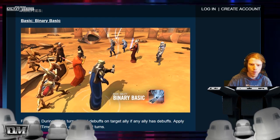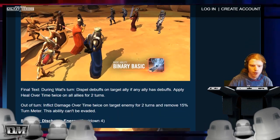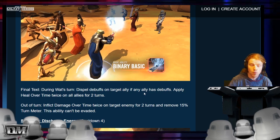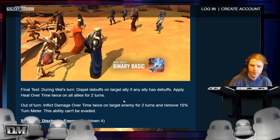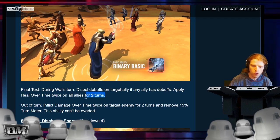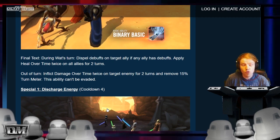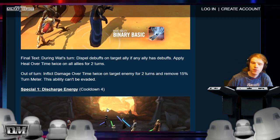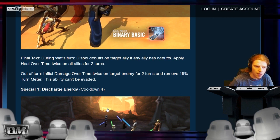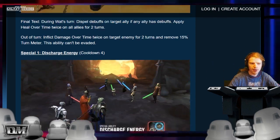Basic — binary basic. Wow, the model looks really cool. He's got like a robe and everything. During Wat's turn, dispel debuffs on target ally if any ally has debuffs. Apply heal over time twice on all allies for two turns — wow, that's pretty good. Out of turn, inflict damage over time twice on target enemy for two turns and remove 15% turn meter. This ability can't be evaded. Wow, that is really good too. I like that they have different mechanics — heal over time, dispel. So far, I really like this character. I think he fits in a lot of places.